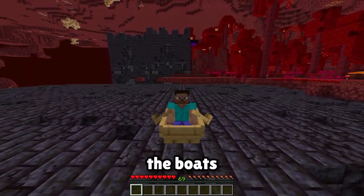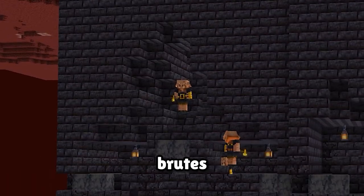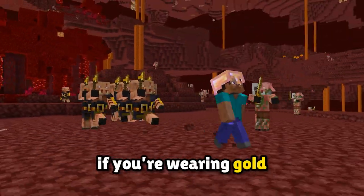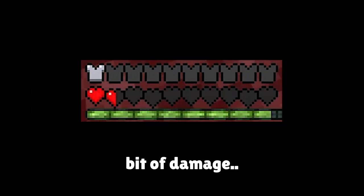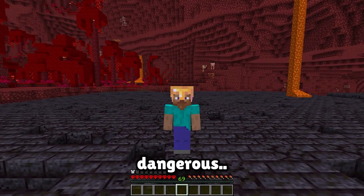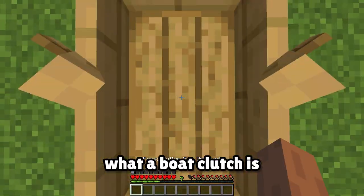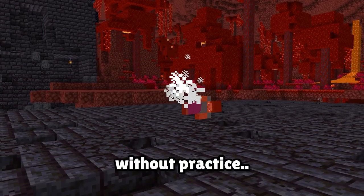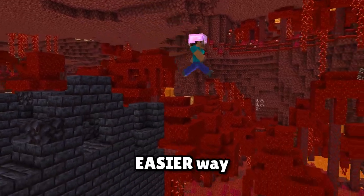And this is where the boats start to become useful. After version 1.16, bastions have brutes. These guys don't care if you're wearing gold, and if they hit you, they do just a tiny bit of damage. So unless you want to switch your game to peaceful like a big baby, this is where things start to get dangerous. If you've ever watched a Dream video before, then you might know what a boat clutch is. They can be pretty difficult to do without practice, so thankfully, if you're not confident, there's actually an easier way to get down.